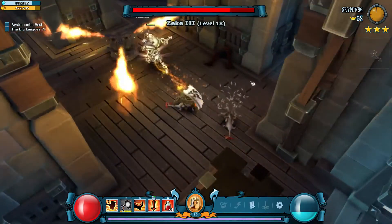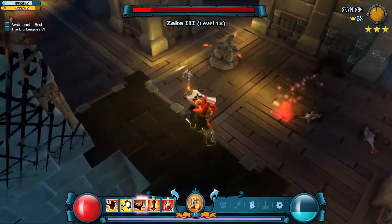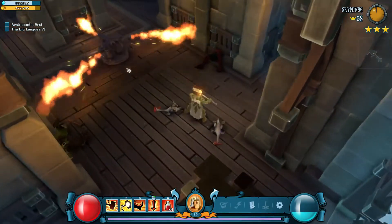All right, so this is a pretty decent combo. It works a little bit better against a knight, because against an archer, if I saw this I would just put a volley right in the middle of it all and then just roll backwards and everything would pretty much die.